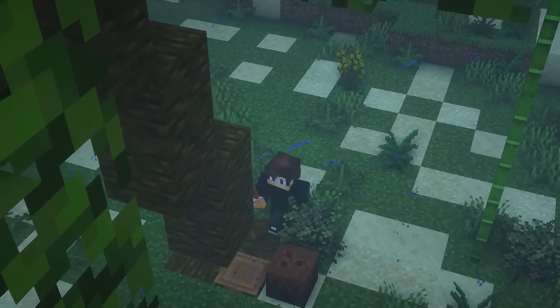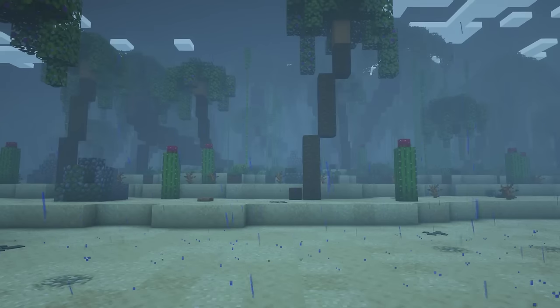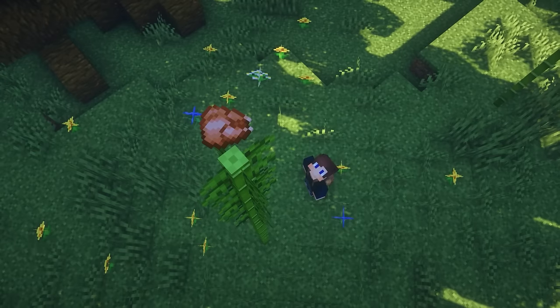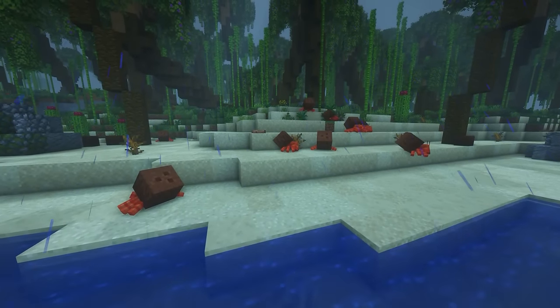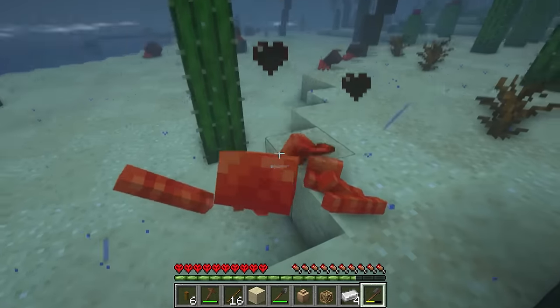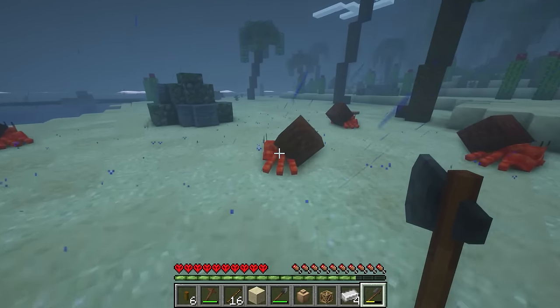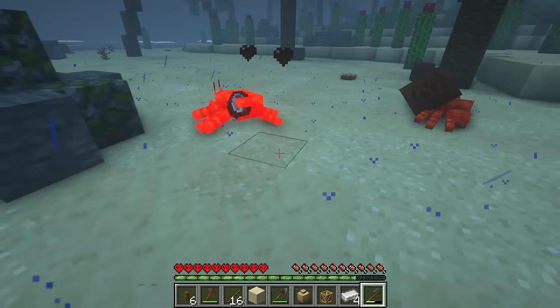While getting wood, let's think about where I can get some food. In order to survive on the island, in addition to a place to sleep and a fire, you need food. So, I found crabs. On the shore, as you can see, there are a lot of crabs. They drop coconut slices and crab claws. I think this is the only option that can replenish our hunger at the moment.